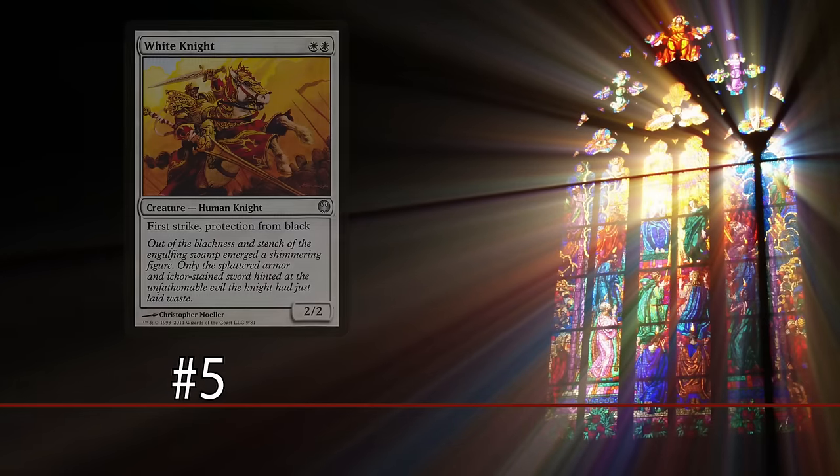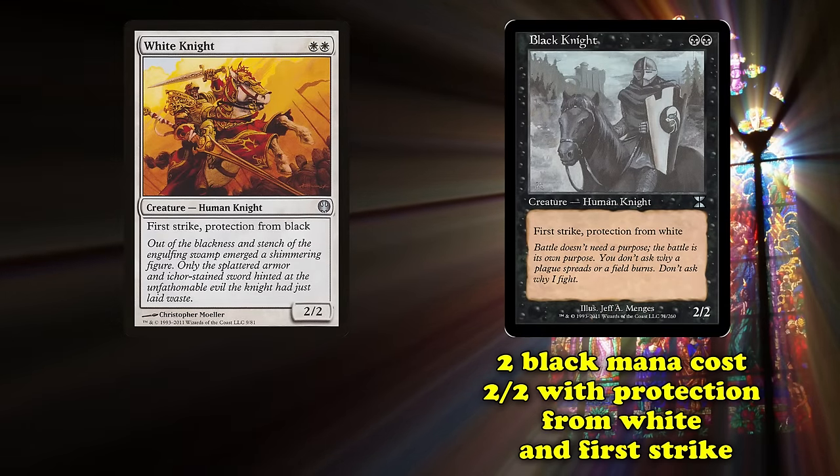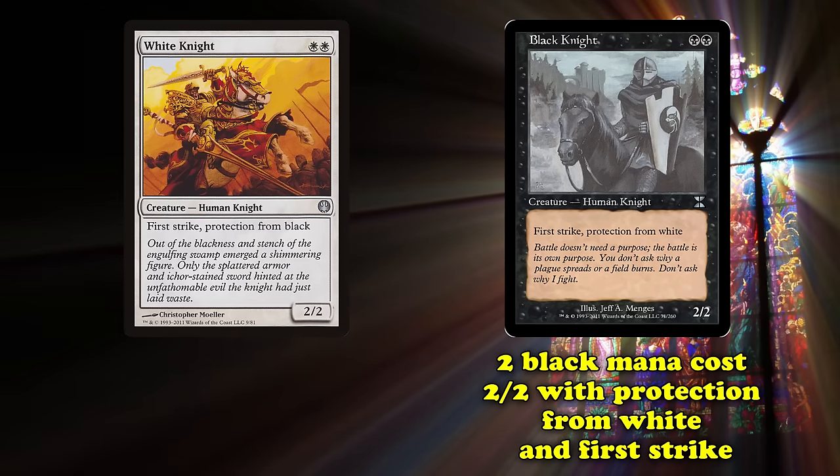And at number 5, we have White Knight and Black Knight. Black Knight costs 2 black mana, has 2 power and toughness, protection from white, and first strike. White Knight, conversely, costs 2 white mana, has 2 power and toughness, protection from black, and first strike as well.